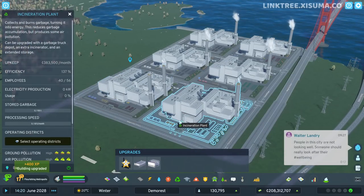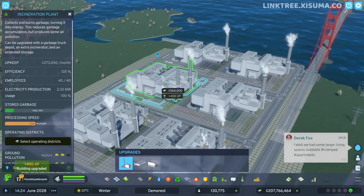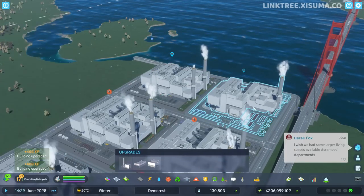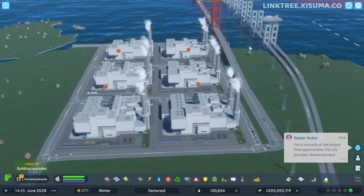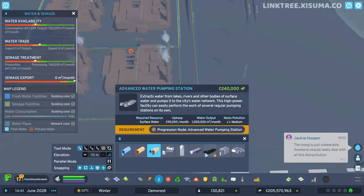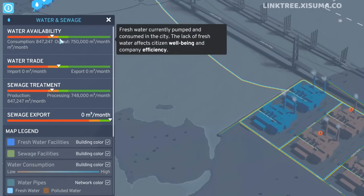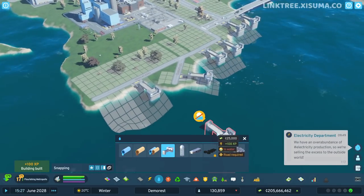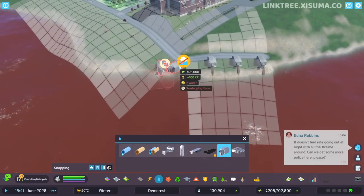We've enabled all the incinerators and I'm going to put an upgrade on each of them. You've got to select each individual building, which I find a bit odd. Now these things are going to start incinerating. Although we have an issue — it's a sewage treatment and water availability problem. It really feels like just a minute ago I built an extra one and now we need another one. And then there's the sewage water issue which also never seems to go away.